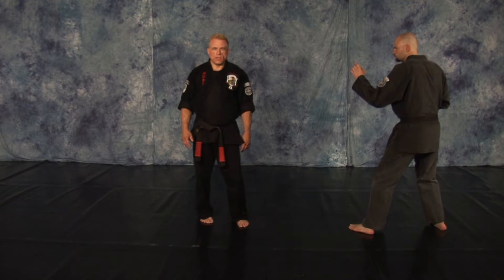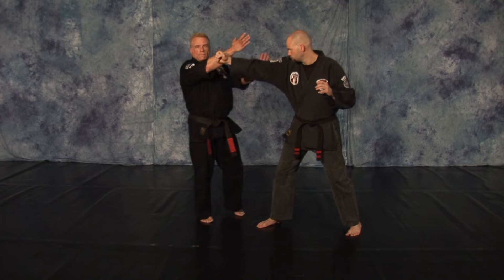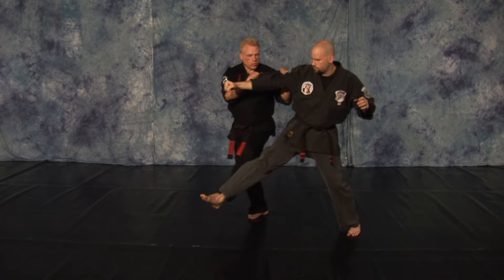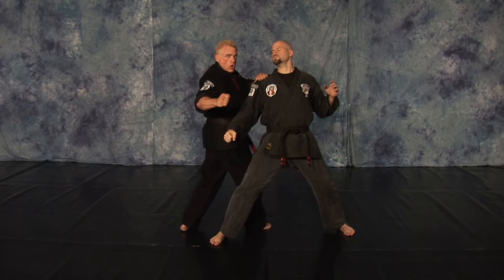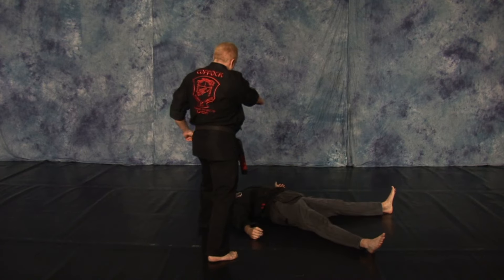As your opponent steps in with his right punch, draw to a catch stance to get offline with a right outward parry, followed by a left inward parry. Land with the hammer. Grab. Sweep. Elbow. Spinning back up with the kidney. Right straight punch to the chin as you take his leg out. Right front kick to the face.